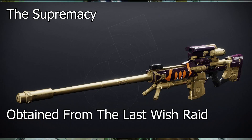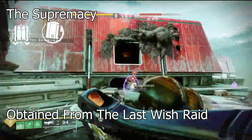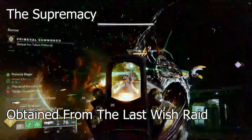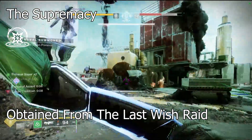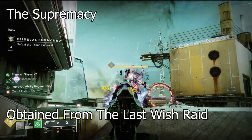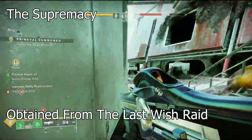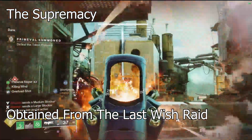Our number seven pick, another Last Wish raid weapon, is Supremacy — the sniper rifle. Some of these rolls are insane. With Fourth Times the Charm and Rewind Rounds you can apparently shoot like 47 rounds in a row from a sniper rifle, which is nuts. It also has Kinetic Tremors, which is hilarious on a sniper rifle. I already have some red border progress toward crafting it, I just have really bad luck getting them.